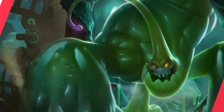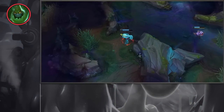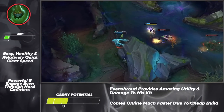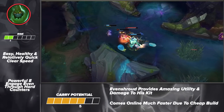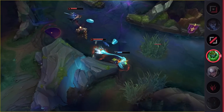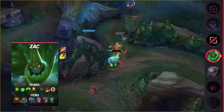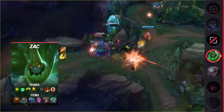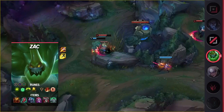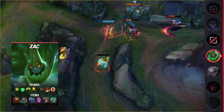Moving on to our next jungle pick, we've got Zac. Zac has recently made a reappearance in the jungle after dominating the meta due to his powerful ganks. While he may not perma-gank anymore, he can still keep up with power farming junglers thanks to his new, cheap build. Zac has always been a great champion thanks to his great engage, tanky stats, and powerful sustain. Combine this with a single damaging item like Demonic Embrace and he becomes a teamfighting menace. If you're looking for a tank jungler to add to your arsenal, make sure you check out this living weapon.